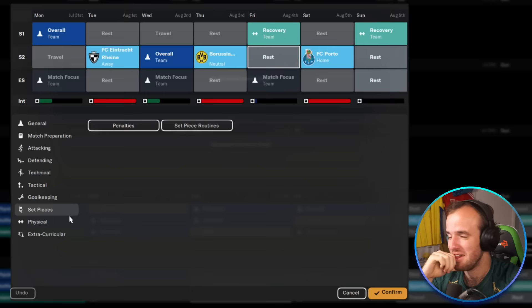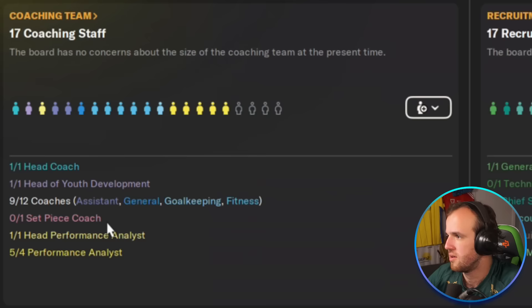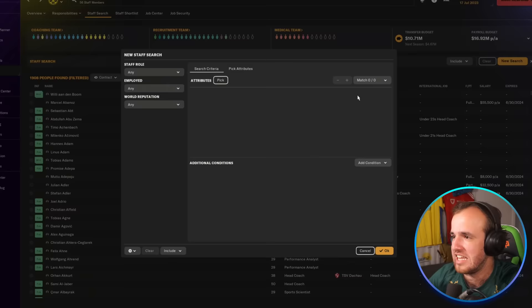I'm saving the one thing I really want to do — saving that for the end. We've got to look for other little Easter eggs first. Instead of training individual set-piece stuff, you can just train set-piece routines. It does not give you a match day boost anymore, so that's going to adjust the way we have to approach training this year. That's a deep cut — that's one for the real nerds, not the fake nerds.